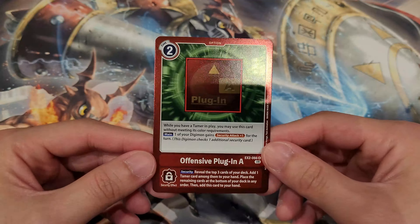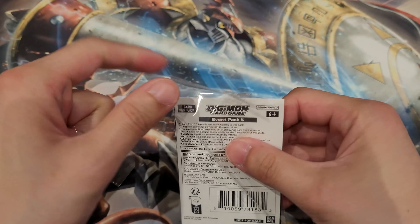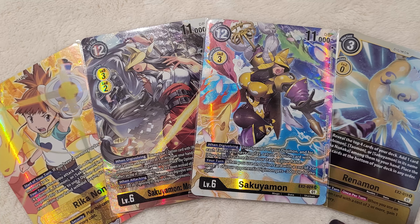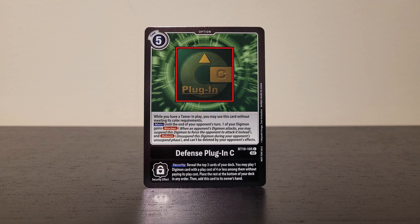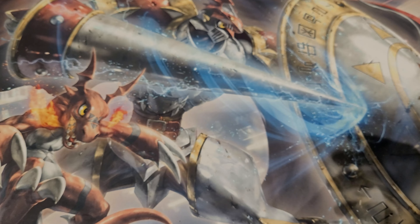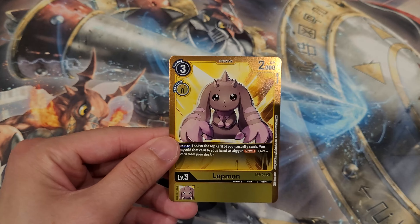There are going to be a lot of plug-in type cards in Event Pack 4. This could be really nice as max rarity for those who want to play a Sakuyamon deck — and I actually recently posted a Sakuyamon deck profile, so check that out. Next we got Plug-In Defense C, which is one of the best ones: for five cards, it gives you a lot of value — Blocker, Reboot, and can't be deleted by opponent's effects. It looks really nice. Unfortunately I think the card choices for Event Pack 4 were a little lackluster overall.